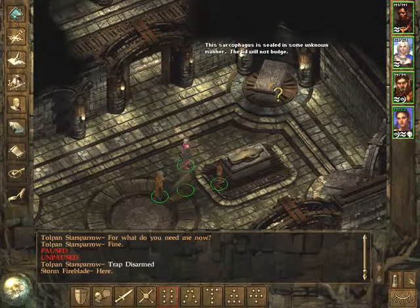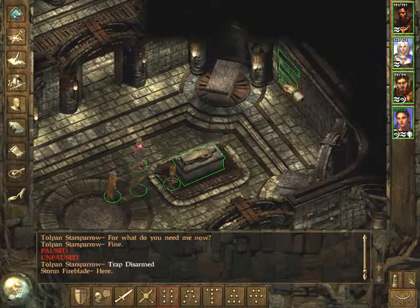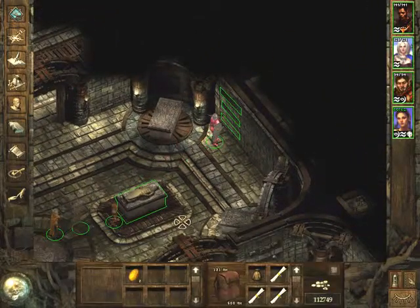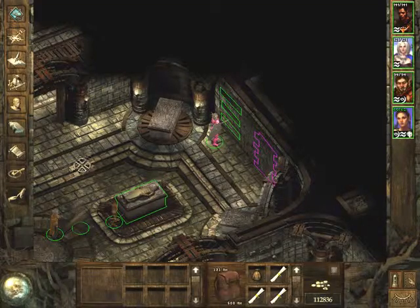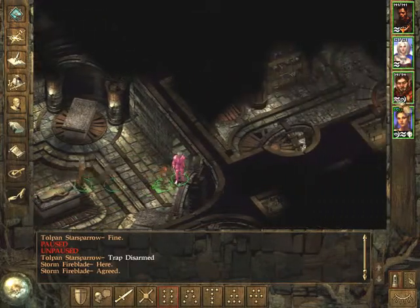This sarcophagus is sealed in some unknown manner — the lid will not budge. But there's something we can get: caps, empty, money, and a secret door. Very nice.